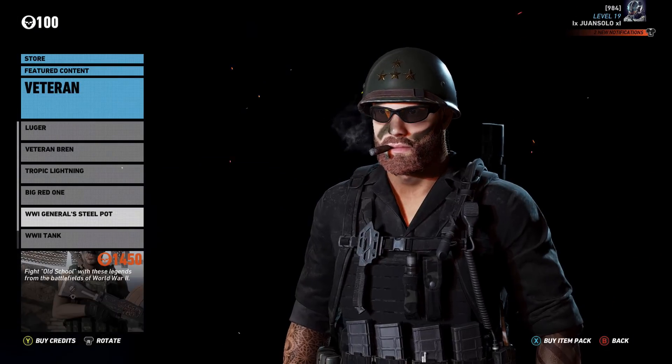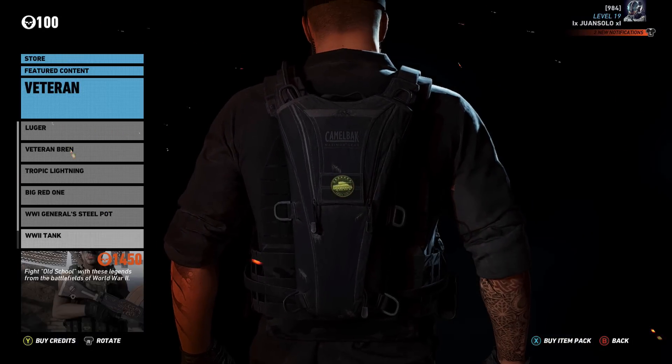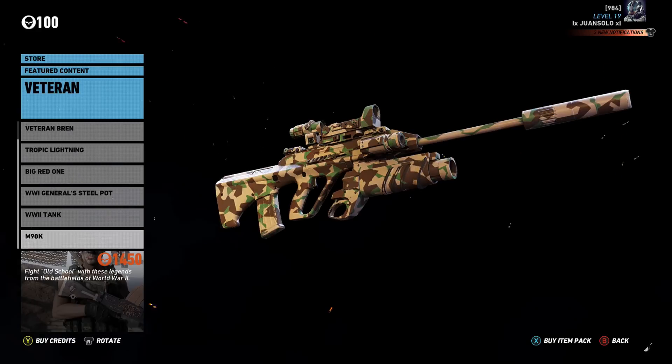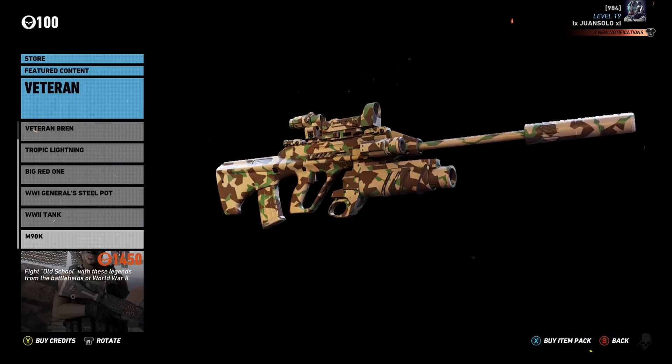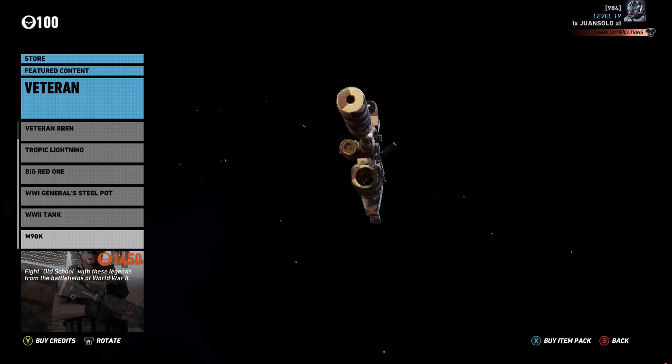Then you have a couple of face paints, and the World War I general steel pot helmet, which looks pretty cool. And then a World War II tank patch. And you also get a bonus camo for your weapons — it kind of has like a jungle desert theme going on there. That is what's showing on my AUG assault rifle.